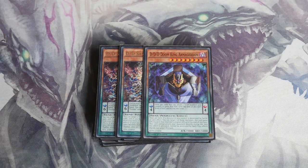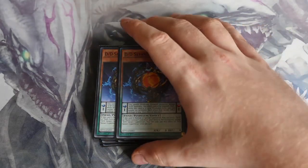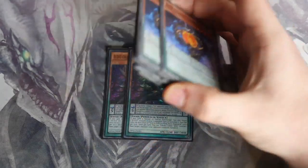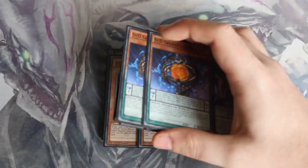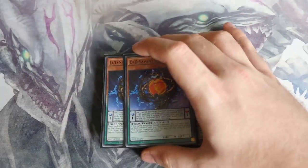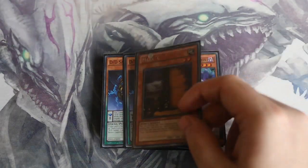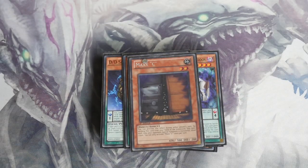We move on to double Savant Copernicus — this is essentially your Foolish Burial of the deck and can help extend your plays. You have very big beaters in the deck anyway, but Copernicus can get Necro Slime to grave, Lamia to grave, or even a Swell Slime to grave to be banished and bring out a big beater. That's how the deck rolls now. We wrap up the monsters with one Maxx C, still one of the most powerful hand traps around.